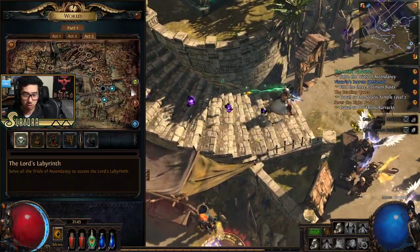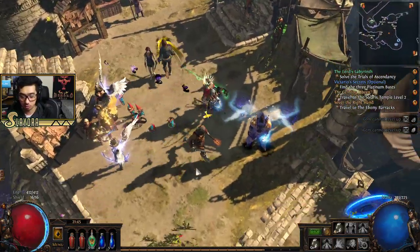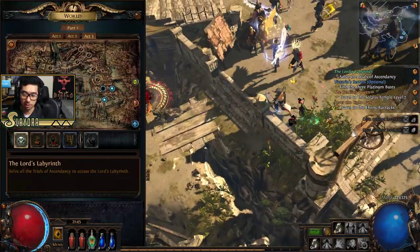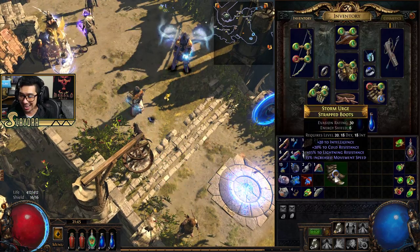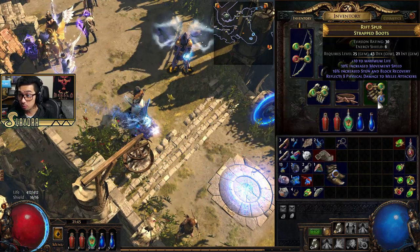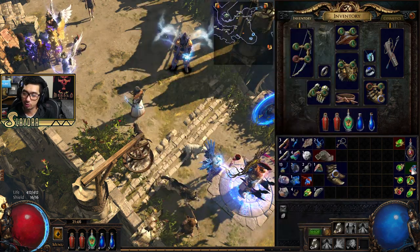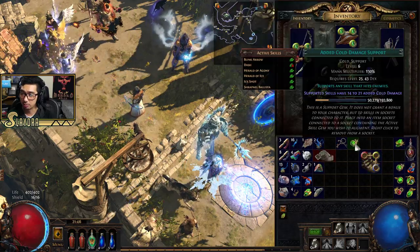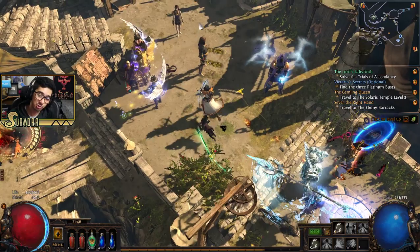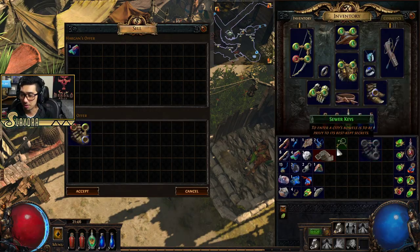We need to go back over to the Crematorium area because I didn't get the waypoint in the slums. We got 15% movement speed from these boots — that's an upgrade, nice. Lightning Trap — we don't need it anymore, I just wanted to show you guys it earlier. Added Cold Damage support — I might just have a lot of gems that are worthless because I'm trying to level them up. For this video I want to show the item we just got — it's going to give us a lot of stats.